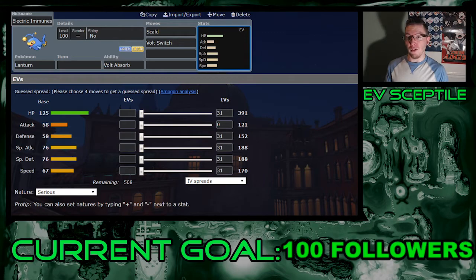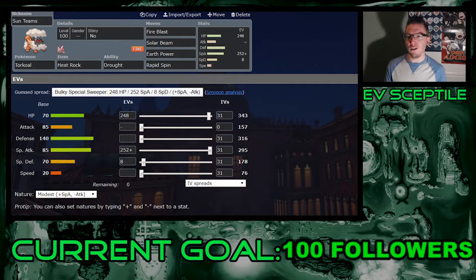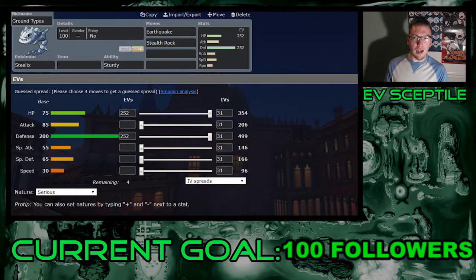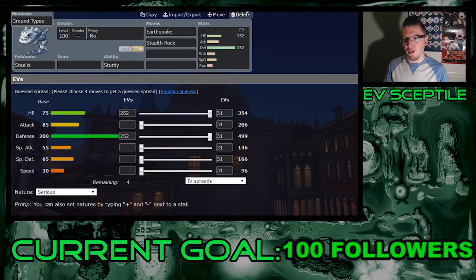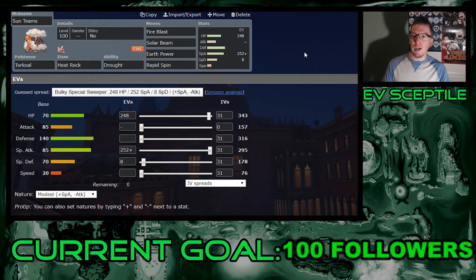Moving on to Pokemon that work well with Boltund — it's a good fit on some Sun teams, simply because Sun teams are typically weak to Water with their Fire types, and most Water types carry Ice Beam which also hits Grass types. Electric is really good to have to deal with this. That's why Heliolisk works pretty well on Sun, especially because it has Solar Power, which increases Special Attack by 50% — or doubles it if you run a Choice Specs. With Torkoal, it can deal with Steelix pretty well, though be careful because Steelix does outrun Torkoal unless you Speed invest — and if you do, you're not going to be very bulky. That said, Torkoal still hits like a truck under Sun: Fire Blast is going to be one-shotting Steelix, Solar Beam is still doing significant damage, and Earth Power is super effective. It can also Rapid Spin the Stealth Rocks from Steelix away, so it has plenty of tools.